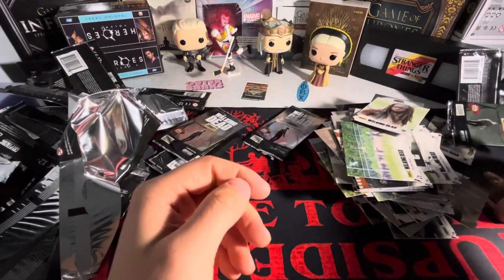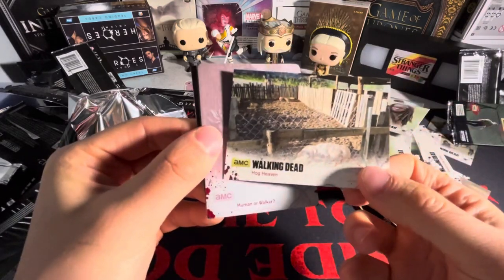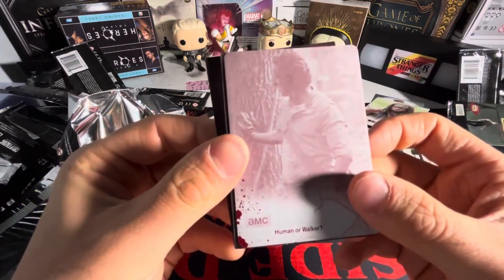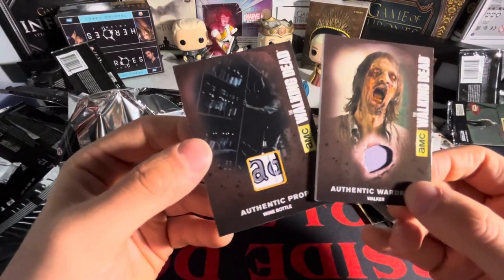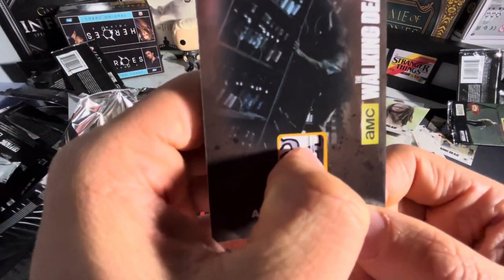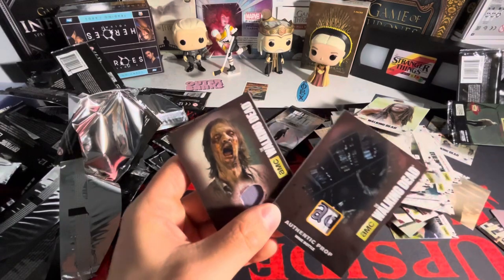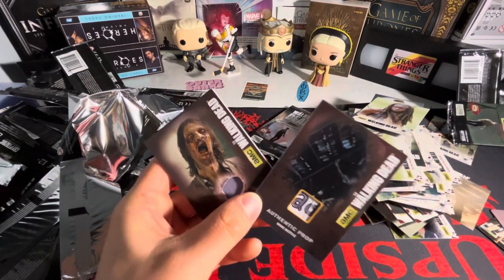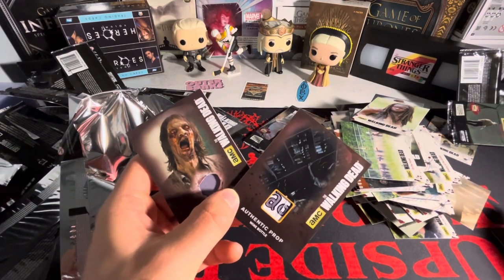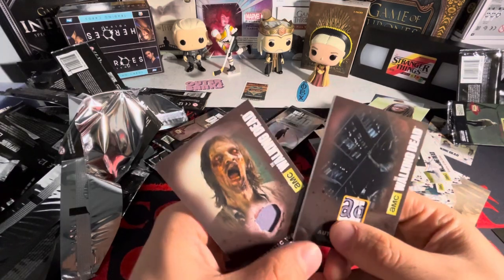That is it. This is crazy — check this out: we got a Sasha autograph, a gold base out of 25 up in the top left-hand corner, and a one-of-one printing plate. Plus two wardrobe cards, one of them being a wine bottle — and the wine bottle is cracked, or that might be a sticker, I'm not sure. But that is crazy. Thank you guys for watching. Is this the best Walking Dead box you've ever seen? Probably not because I didn't get a Rick autograph, but a one-of-one, a gold out of 25, two wardrobe cards, and a Sasha autograph — that's pretty good. Thank you guys for watching, stay tuned to the next video.